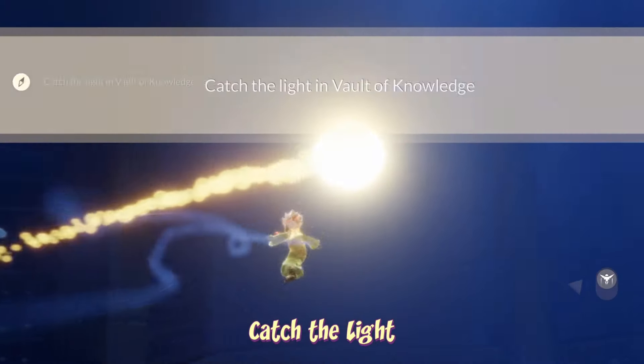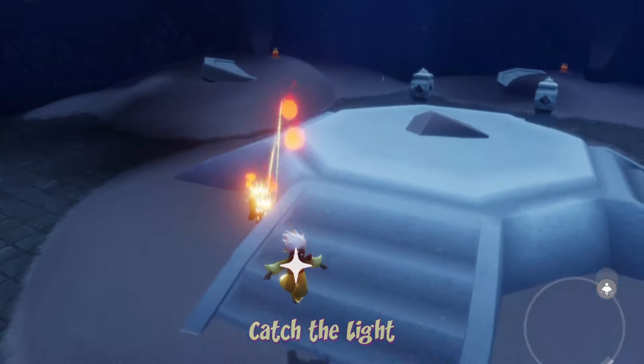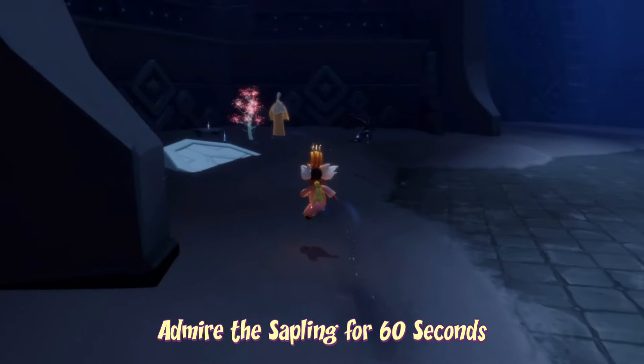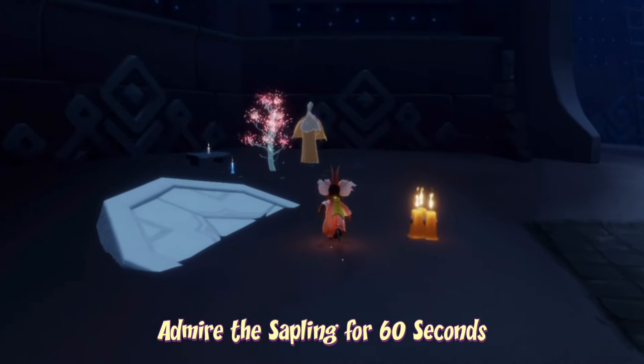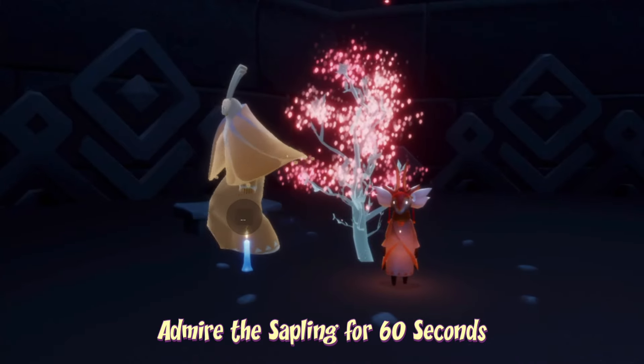To catch the light we can find it on the first floor of the Vault of Knowledge — it might just be flying around above your head, you just have to look up and fly into it. To admire the sapling, we can find it on the first floor just towards the left-hand side; all we have to do is wait by it for 60 seconds and the quest should complete.